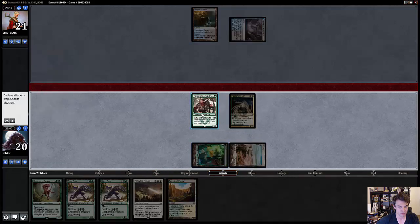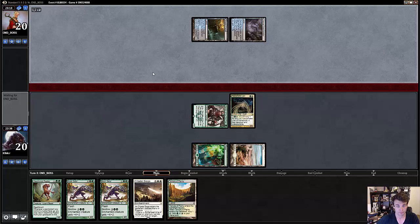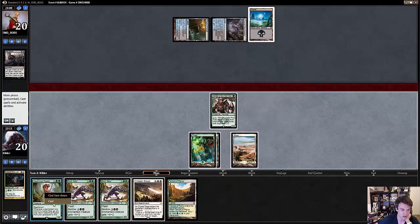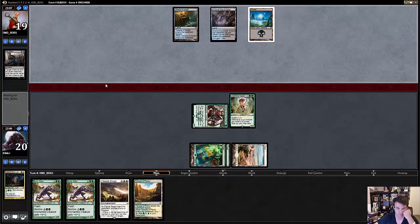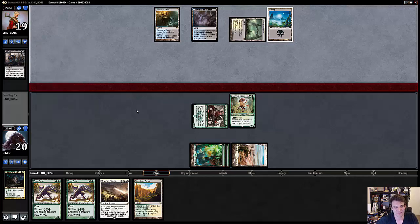I'm just going to play the Lion and attack with the Warden — basically gets in under Silomgar's Scorn or whatever. I think I'd actually rather play a Raptor here than pump this. If I pump this, I can potentially play Citadel Siege next turn, but I think I want to play a Raptor — then I have the threat of instant-speed Boonsteader or just pumping my Warden as well. I'd rather have a second threat in play just to be more resilient to removal. Oh, he's actually Esper. Last game we didn't see any Whitelands, so.